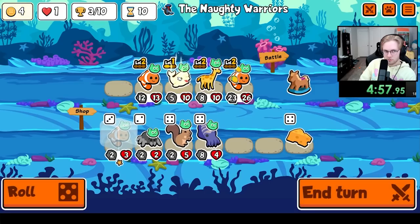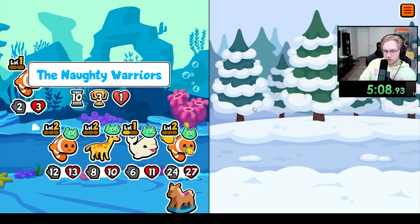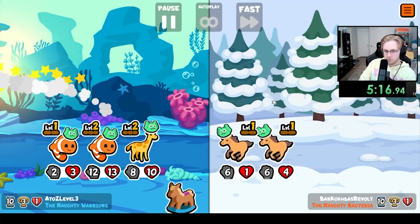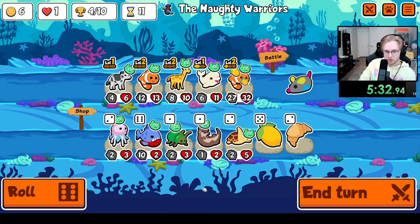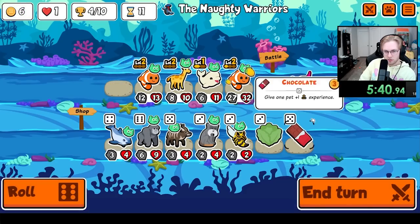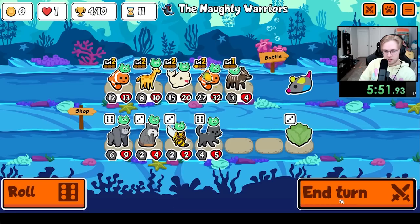Definitely give you lemon. I think we'll try and get a level three clown. Toy mouse — give it to you still. Here's the Niala. Maybe I do this. Yeah, that seems okay for now, at least.